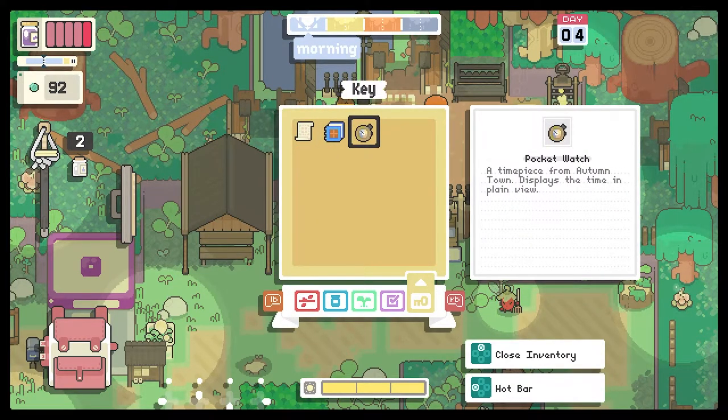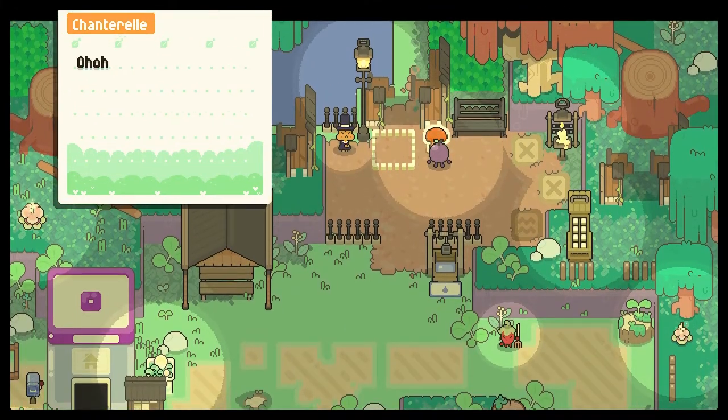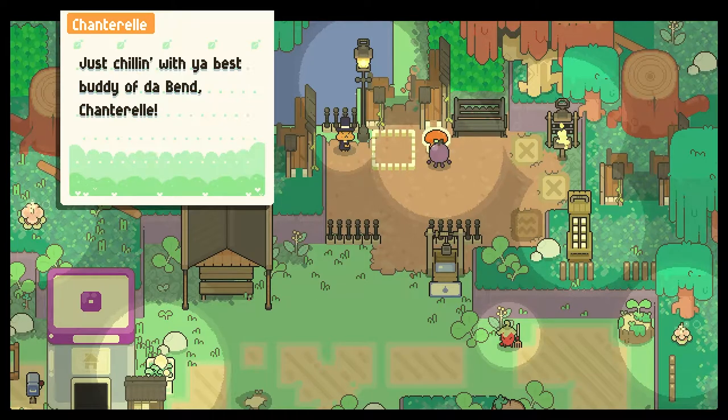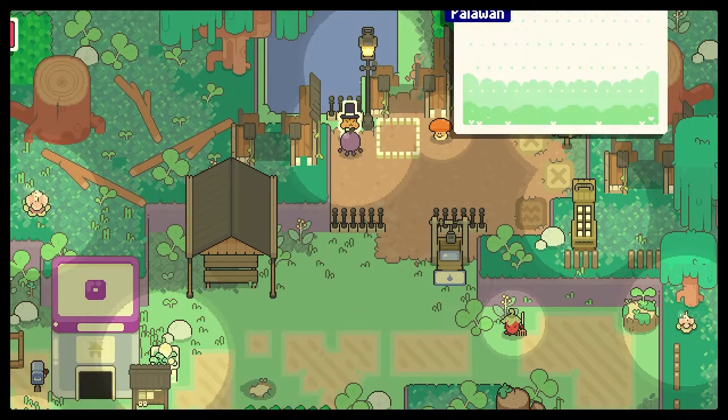What do you have to say, Chantarelle? Big guardian over here - like, hang for a bit, just chilling with your best buddy of the band. Chantarelle. This mushroom is going to be Jamaican, I guess. What are you? Palawan? Saw.